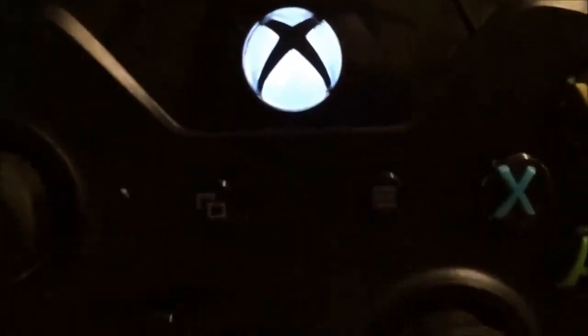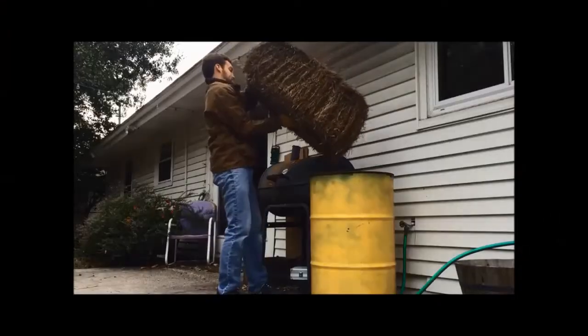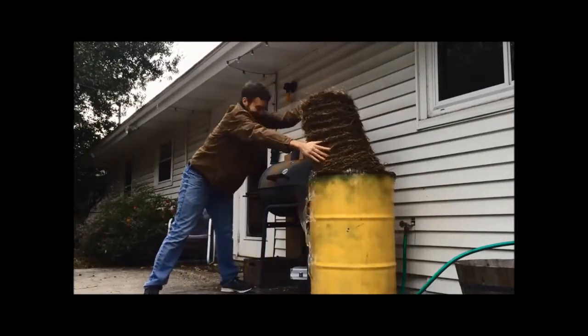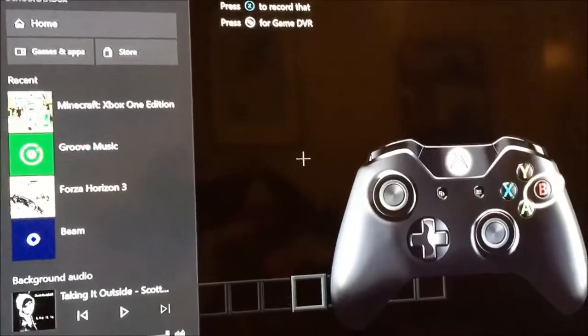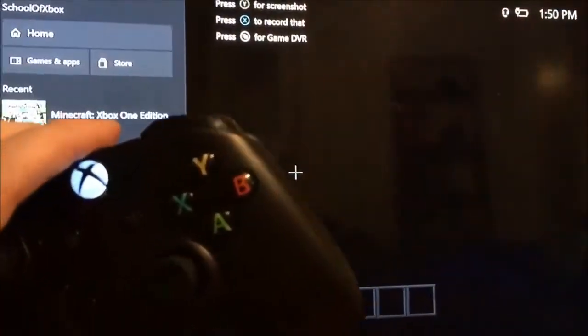Or you can go up to see your friends, start a party, or check achievements. Press B to close the guide. And for a quick shortcut home from anywhere, press the Xbox button, then A.